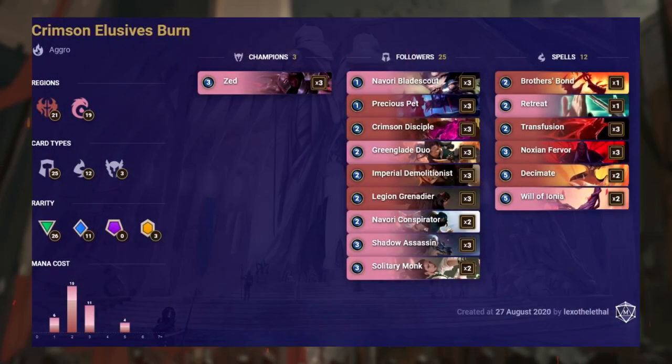A lot of you will recognise this second deck. It's the Crimson Elusive Burn deck that was very popular a few patches ago. It's another aggro deck that has a very low average cost, with all cards apart from 4 costing 3 or less mana. It's actually very budget, featuring only 3 copies of Zed, which most beginners will actually have through the starter decks. This is a deck we've hated and loved for quite a while, and it's always a nice option when control decks are too strong, which has never been more true with Aurelion Soul in its current form.